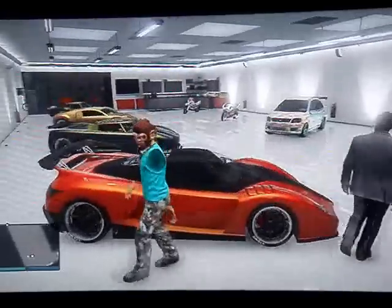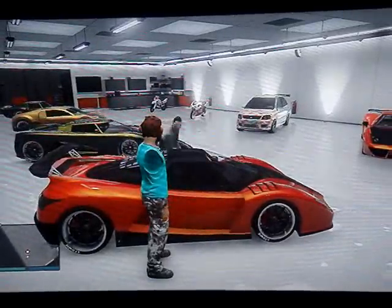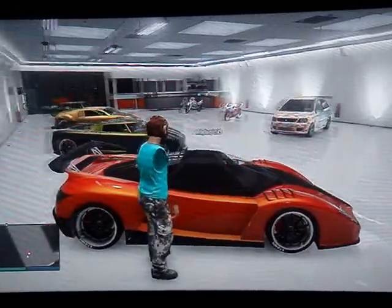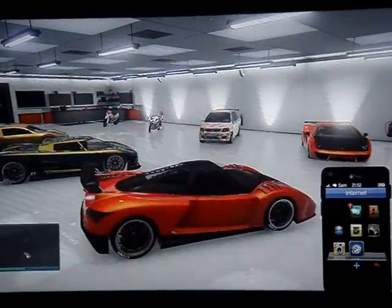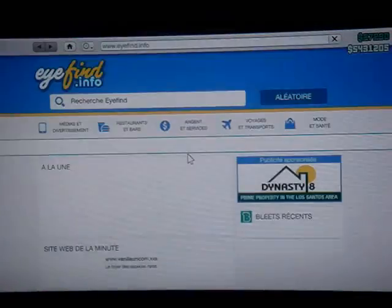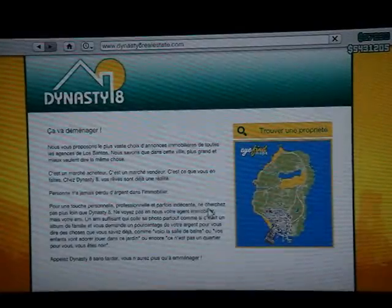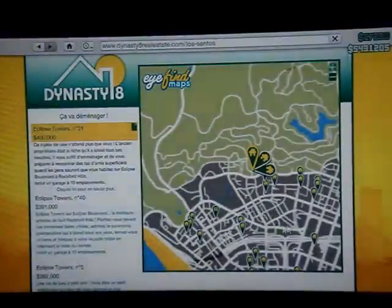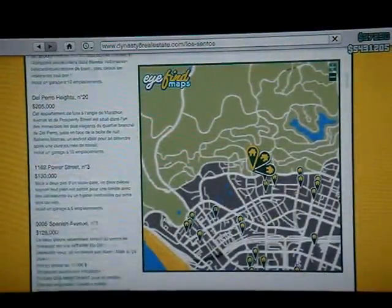Donc une duplication assez facile. Là, il va me passer sa Cheta comme ceci. Il va aller dans le téléphone, Internet, et là il va prendre une propriété. Il va choisir une propriété 10 places, vu qu'il a un garage 10 places. N'importe laquelle, il y en a à 100 000, des garages.